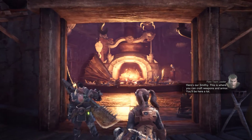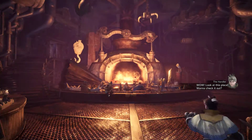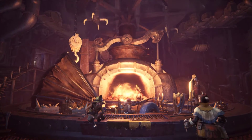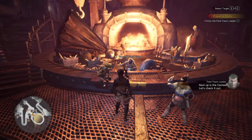Here's our smithy. This is where you can craft weapons and armor. You'll be here a lot. Wow, look at this place! Wanna check it out? It's toasty in here. I bet it would be pretty warm close to the fire.